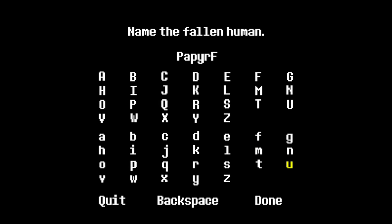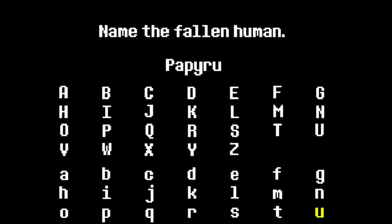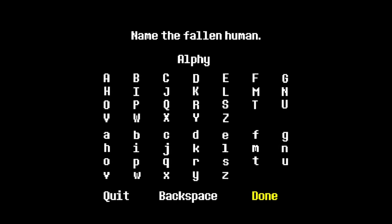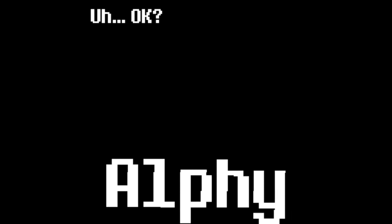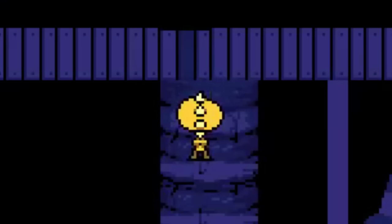If you name the fallen human 'Papyrus,' you'll get a text from Papyrus saying 'I'll allow it.' This is due to the character limit during the naming process and doesn't actually replace Papyrus's name. If you name yourself 'Alphys,' it isn't allowed initially, but you'll get text saying 'uh okay' and the name is then allowed to be used.